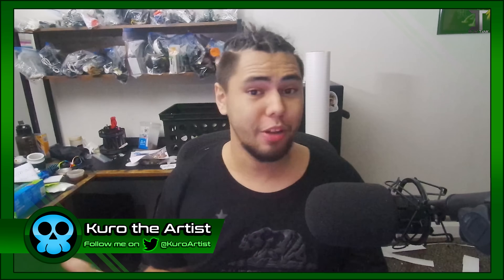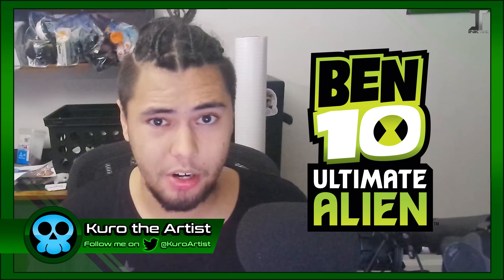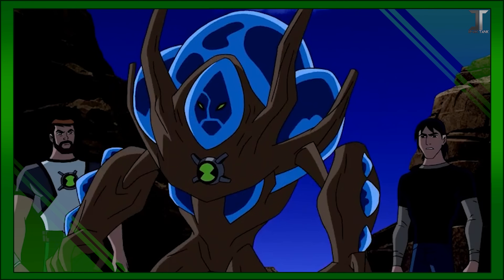Hey everyone, Kero the Artist here, and welcome back to another Ben 10 Breakdown. Ultimate Alien's a very love-it-or-hate-it kind of show, and it's also one with a pretty rough start. Within the first four episodes, there's two really good and relatively poor episodes. But unlike Alien Force, this series began with less of a narrative focus. Even the general concept — the introduction of Ultimate Aliens — feels a bit aimless. But starting with this episode, we finally get the ball rolling on the first season's story arc, which is Aggregor's retrieval of the Andromeda 5.